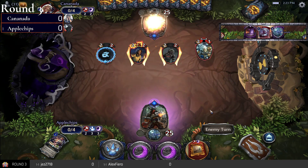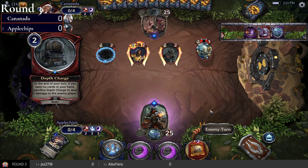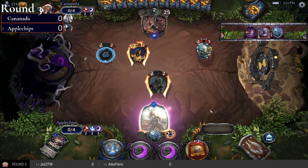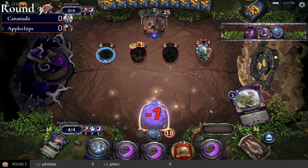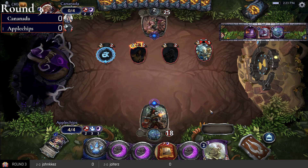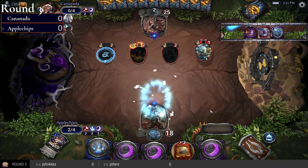We're going to see two units out — that's a good way to spend your turn for an aggro deck. Canada has played two good two-drops and oh my god, there's a Mine Grafter! Apple Chips needed that.